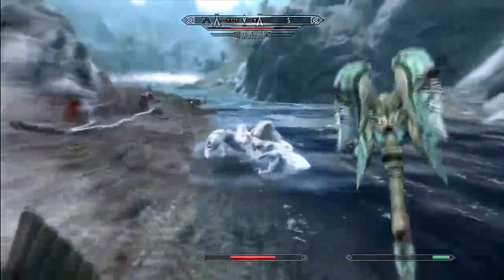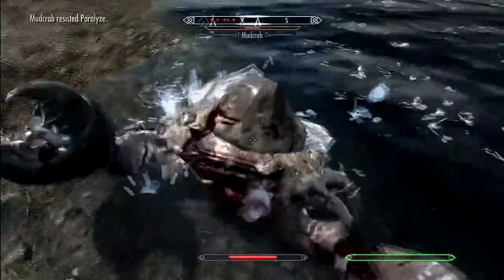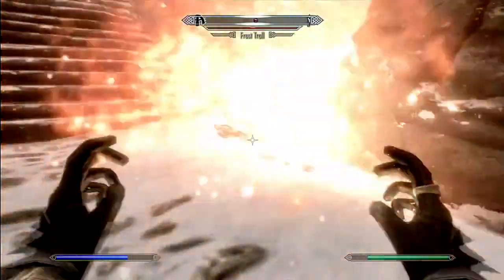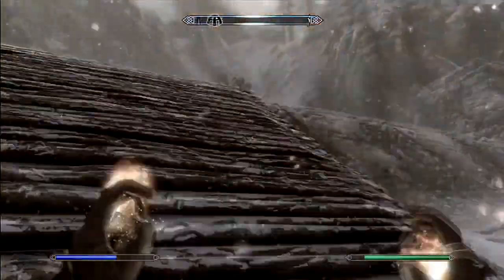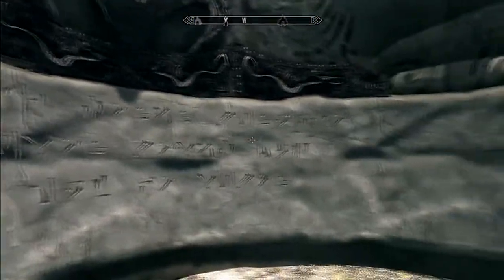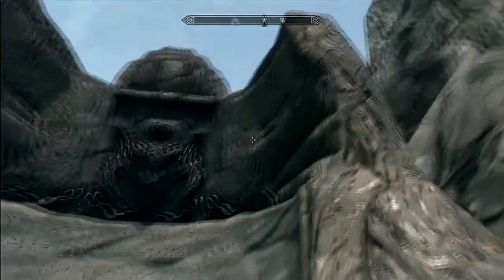Every Dragon Shout is tied to a global cooldown, which prevents you from spamming different kinds of shouts. The power of a shout is determined by how much of the shout you've learned. Each shout contains three words, and each word can be learned by finding ancient walls hidden deep in dungeons or situated high on snowy mountain peaks.